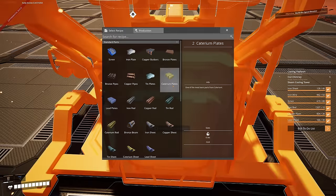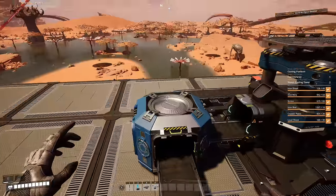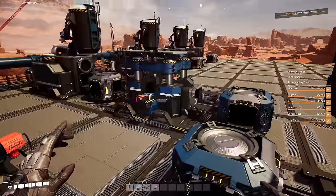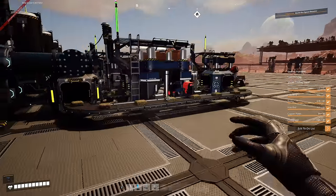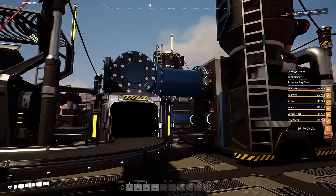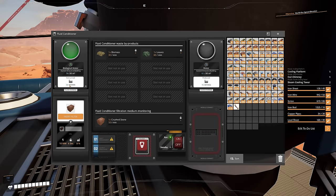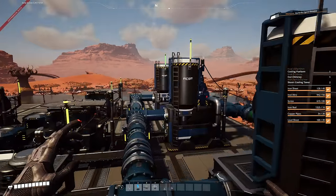The solid biofuel constructor requires 120 biomass - 60 from each side - with a mark two belt input, making 60 solid biofuel per minute. After getting everything powered up, the conditioners are outputting 15 cubic meters of water per minute each - totaling 75 water per minute across all five machines.